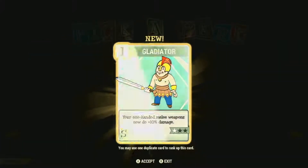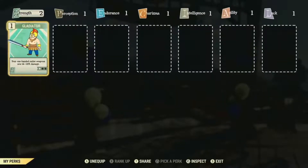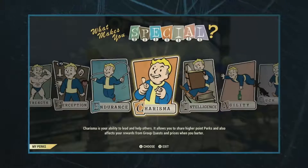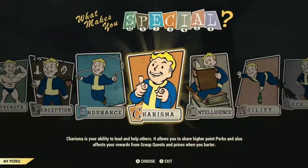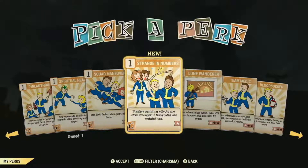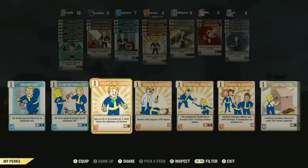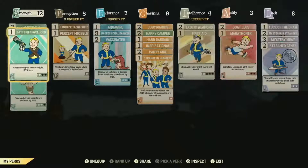Here we're choosing Gladiator, which is a melee perk. The perk system — the perks are cards — and you equip those. Every SPECIAL is a pool of points for the cards you want to equip, and each card has a point cost for how powerful it is. Picking Charisma — here's a perk that lets you have mutations work better with groups. You can pick any perk that you meet the requirements for when you level up; there's no randomness there.